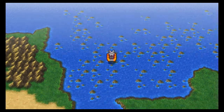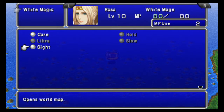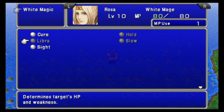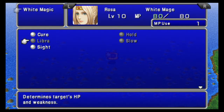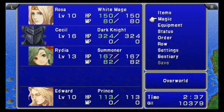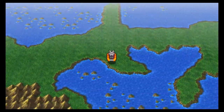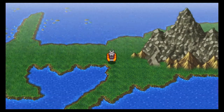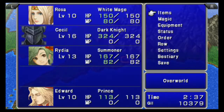Rosa is an archer slash white mage. Somewhat slow, but she's very good — she's one of the best characters in the game. She's got the Slow spell. Hold is sometimes useful but not really; Stop is more useful of the two. Got all the cure spells. I don't care about Libra. Sight just shows you the world map — it works a little differently in FF4 than the SNES version where it just zoomed out the map a bit; you actually get the entire map to look at, which is convenient. Here's Mount Hobbes.